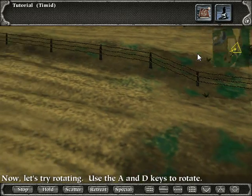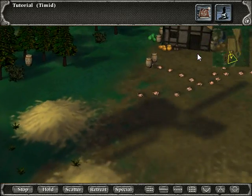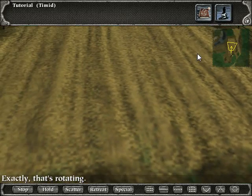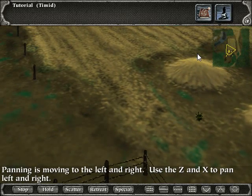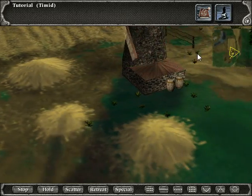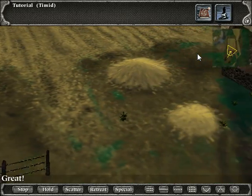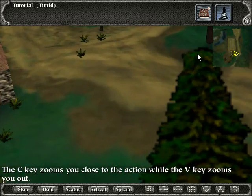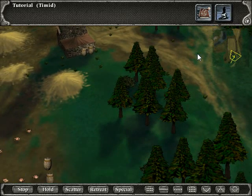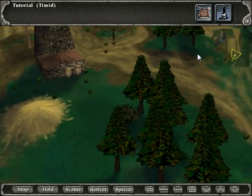Now let's try rotating. Use the A and D keys to rotate — exactly, that's rotating. Panning is moving to the left and right; use Z and X to pan left and right. The C key zooms you close to the action, while the V key zooms you out.